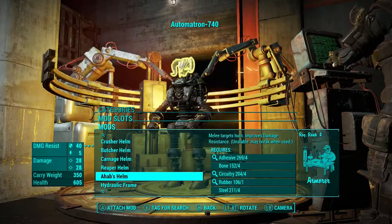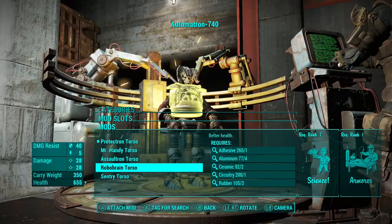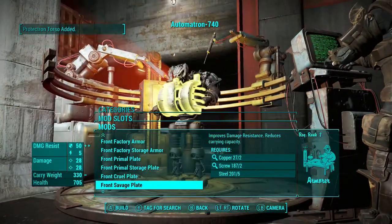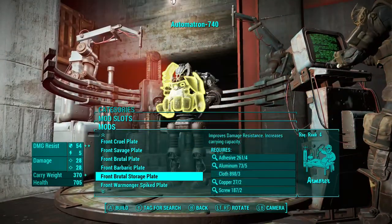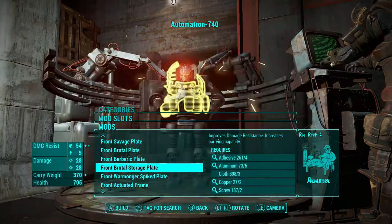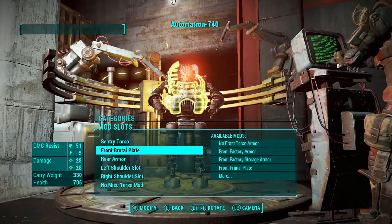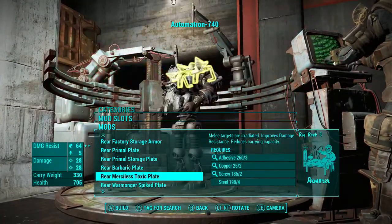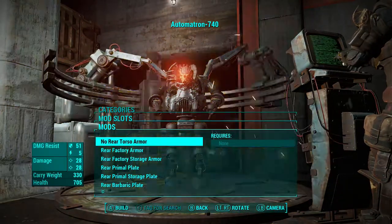So first off we have the Ahab's Helm — it's basically a helmet that you get for killing a boss in the storyline of this DLC. Then I went with a sentry body and some pretty cool armor. I think it's the Brutal Plate — yeah, the Brutal Plate is what I went with. And then the back panel for the sentry body, I went with the one with the two skulls — I can't remember its name but you'll see it on screen.